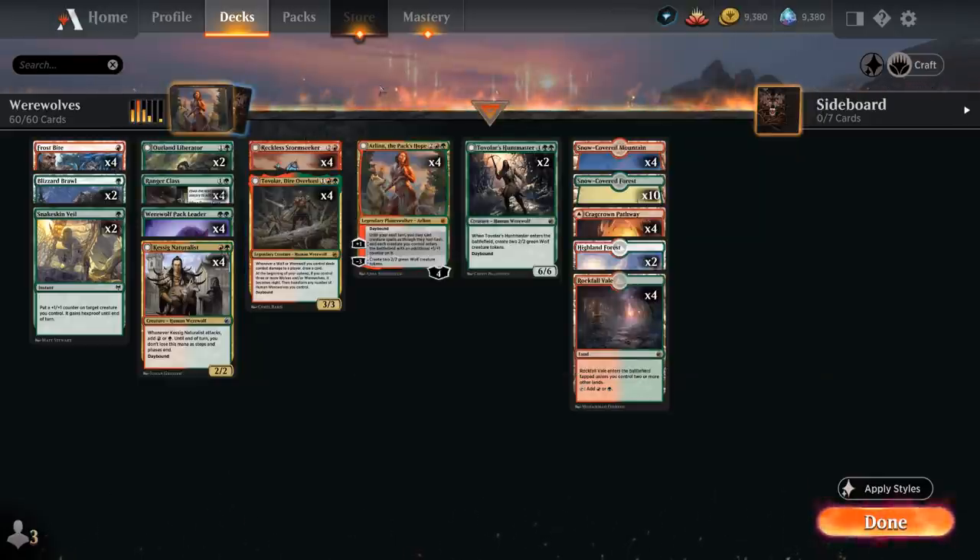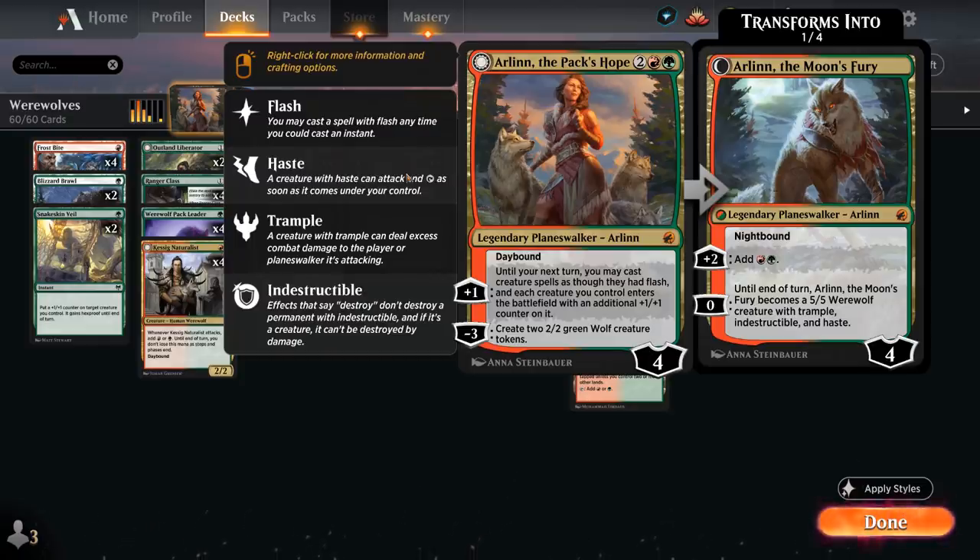At 4 mana we get to play with the new Planeswalker Arlin the Pack's Hope, which starts at 4 loyalty and also has the Daybound and Nightbound mechanic. On the Daybound side, we can use the minus-three first, creating a pair of 2/2 Green Wolf creature tokens, and the plus-one says until your next turn you may cast creature spells as though they had flash, and each creature we control enters the battlefield with an additional +1/+1 counter. This is very useful for transforming our Werewolves to Nightbound — we simply pass a turn, cast no spells to switch to Nighttime, then during the opponent's turn we can flash in creatures. Arlin also transforms into the Moon's Fury, which can plus-two to add red and green mana, and the ultimate ability turns Arlin into a 5/5 Werewolf with Trample, Indestructible, and Haste.